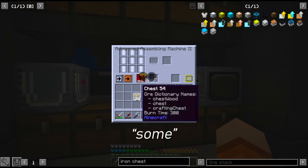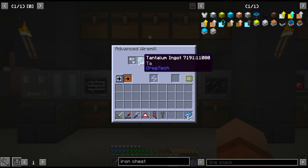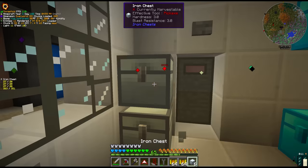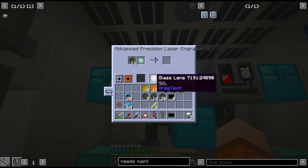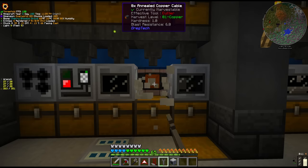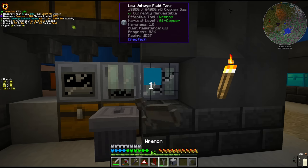And of course the next project is going to take some circuits. So once the hydrogen was sorted, I started to batch craft a whole bunch of circuits — LVs, MVs and HVs. And I used this as an opportunity to try to figure out where the bottlenecks lie and which resources we are short on. It's only really when you get into the thick of crafting circuits that you figure out what you need.